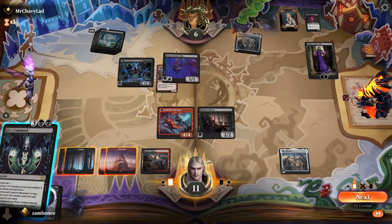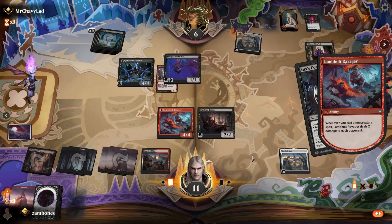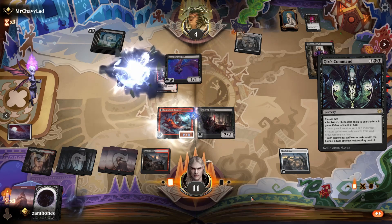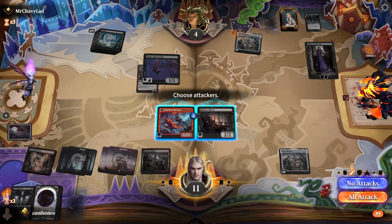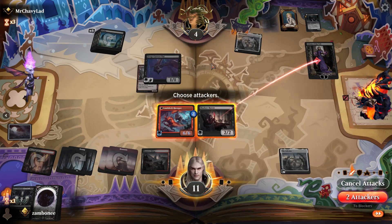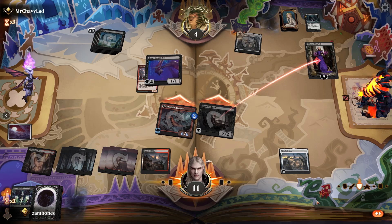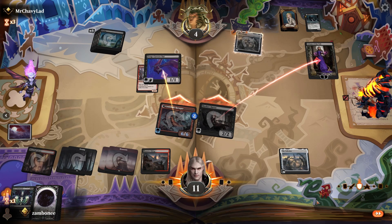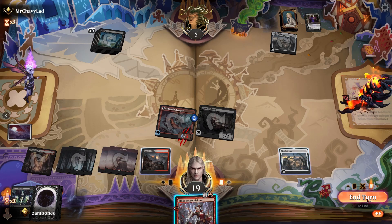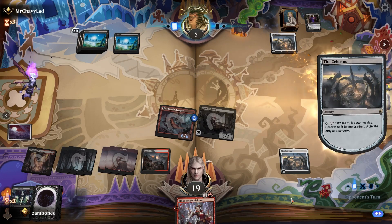Ooh — two. Sack your highest creature. I think we go with this. That'll go for Liliana, and this will go for lethal — so we'll get Liliana. Unless he just dies. I go back up to 19, I get my guy back. Oh, that's my cue to leave. I'll end the turn, keep it nighttime. Nothing in his hand — that's game. Good game.